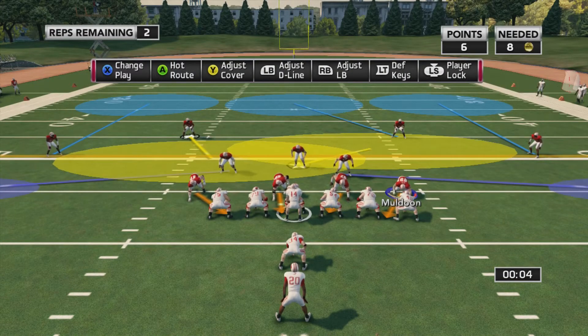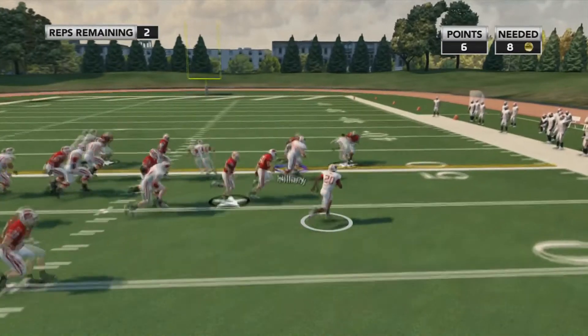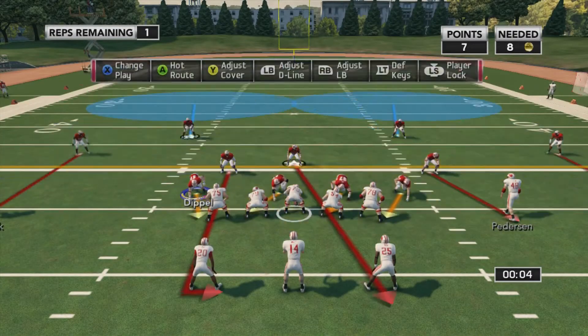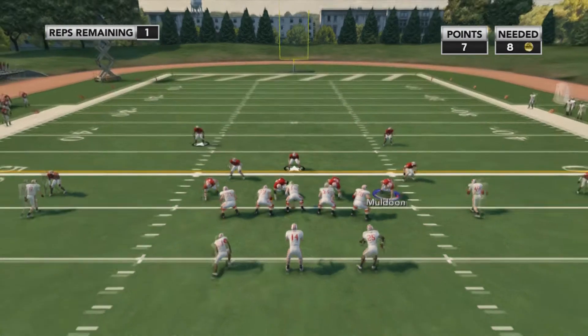If they're running, use the hit stick because it's a lot better than just running at them — you could whiff and tackle air, which is not what you want. Here they're going to run when you change into a cover two, and I get lucky there and prevent the first down.